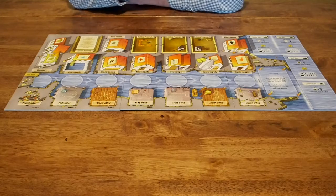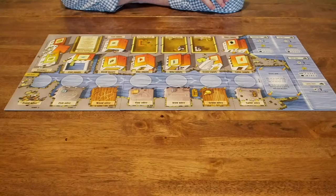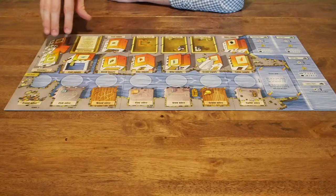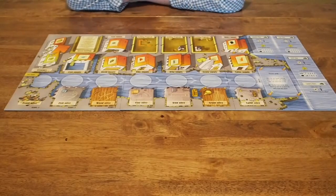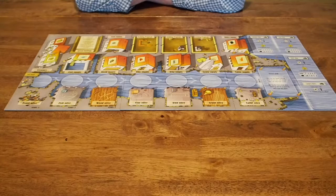The very first thing we're going to want to do is place the three different player boards face up on the table in easy reach of all players. This board right here they call board one — that has the money, the fish supply. That's board one. The board in the middle will be board two, and then the board over here on the right that shows all the open spaces for ships throughout the game will be board three.